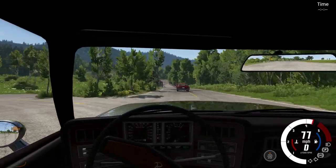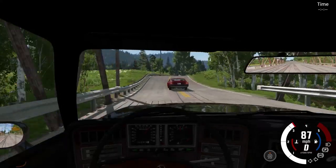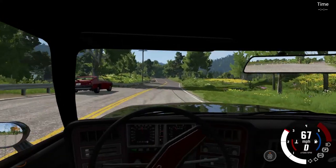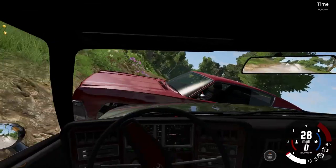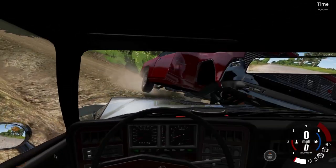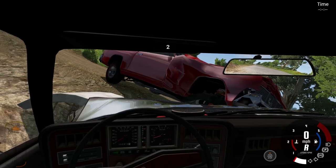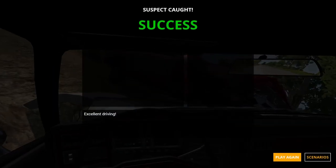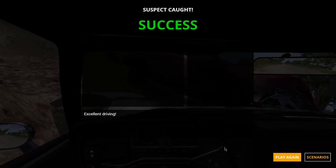I've nearly got him! Come here you! The trouble is I don't know the terrain we're going over. Here we go — pitted! Get rekt, son! I bet he drives off. No, hang on — if I sit here... he's got a wheel off! He's got a wheel off! Yes! Excellent driving! Oh man, that was so cool.